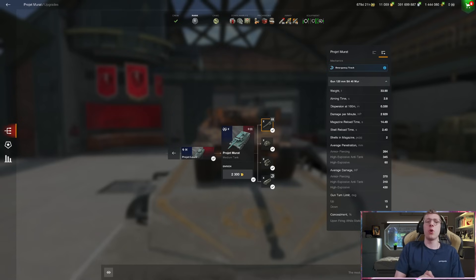This vehicle actually features the worst DPM for a tier 10 medium. The TVP 50/51 sits at 2700 DPM, but this tank is 2630 — officially the worst DPM medium. However, 2600 is not bad when you realize this vehicle is a double-shot autoloader, just like the Bourrasque down at tier 8. It deals 370 damage with a 2.4-second intra-clip, so you can deal 740 in just 2.4 seconds. Dispersion is not great at 0.33, but aiming time is very fast at 2.8 seconds, and it has 8 to 9 degrees of gun depression.